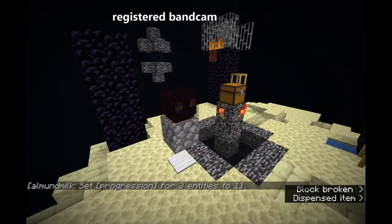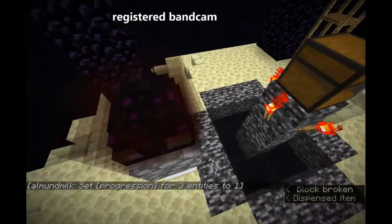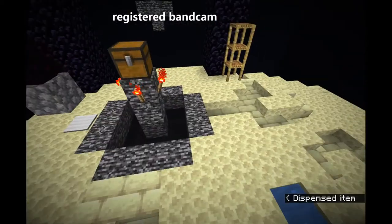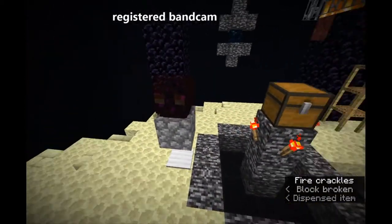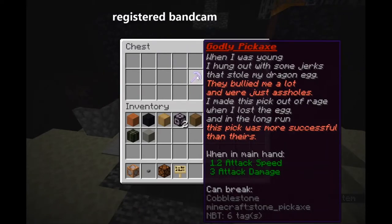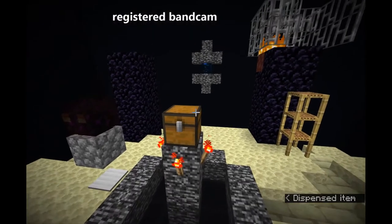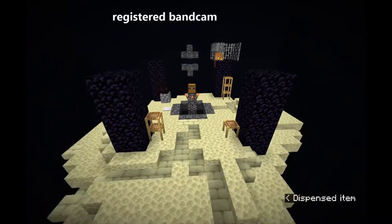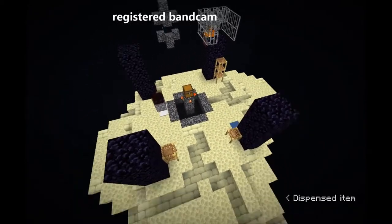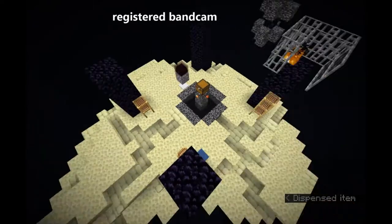He made a command block contraption that will have Amrstan Brandon take the dragon egg away. Here in this chest, you can see a cleverly named Godly Pickaxe. And you can see there is a simulation of like a mini dragon fight with scaffolding water.